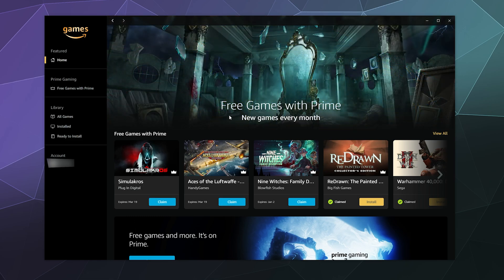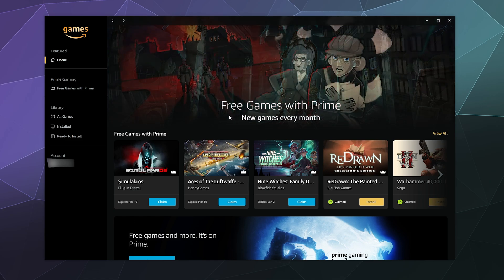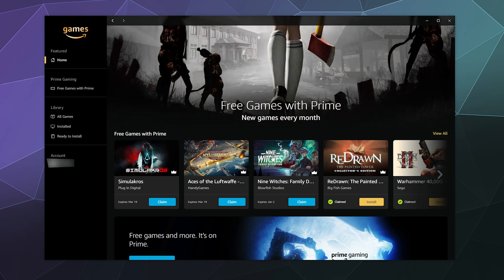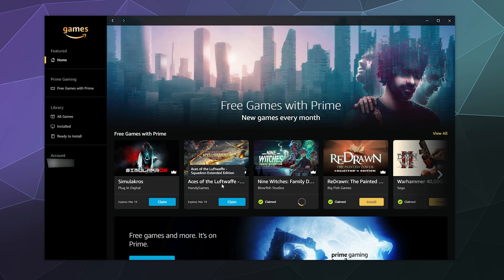You can claim them either on the website, or you can just install the Games Launcher and do it here through the front page. You can see there's Nine Witches — I can go ahead and claim that — and then there's this one, Aces of the Luftwaffe, I can go ahead and claim that too.